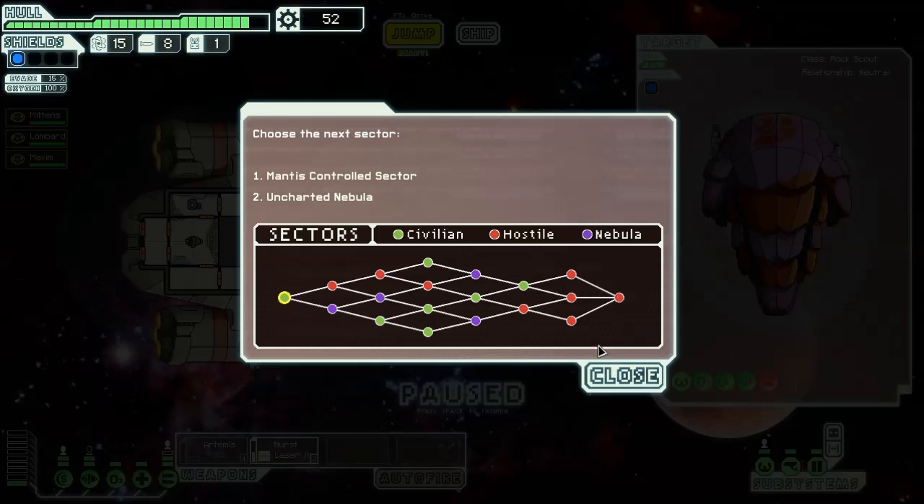This is the important sector — this is where the rebel boss is. And he is a son of a gun to kill, an absolute son of a gun. Hopefully we get there, but we'll be lucky if we get past this sector to be honest, because things will start to get hectic fast — very hectic — because we're playing on normal, at least I think we are. But anyway, we will see you later next time. Bye bye.